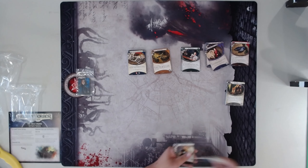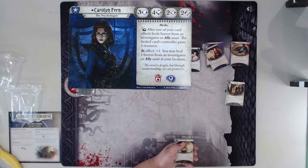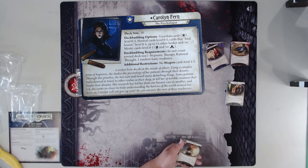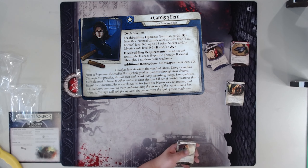Let's start with the investigators. We are starting with Carolyn Fern, the Psychologist. Three Willpower, four Intellect, two Combat, and two Agility. She's pretty awesome. After one of your card effects heals horror from an Investigator or an ally asset that Investigator controls, the healed card's controller gains a resource. That sounds pretty cool. Her deck building is a little odd — Guardian cards zero to three, Neutral zero to five, cards that heal horror zero to five, and up to fifteen other Seeker and/or Mystic cards level zero to one, with no weapon cards level one to five. Which is very wonky deck building, but it does lead to some very interesting decks.